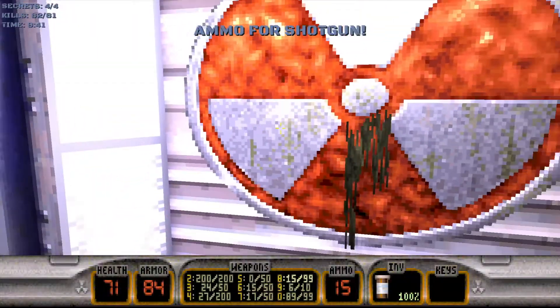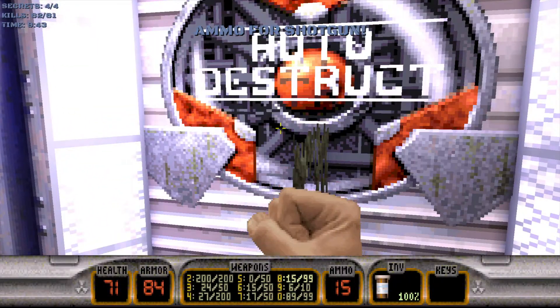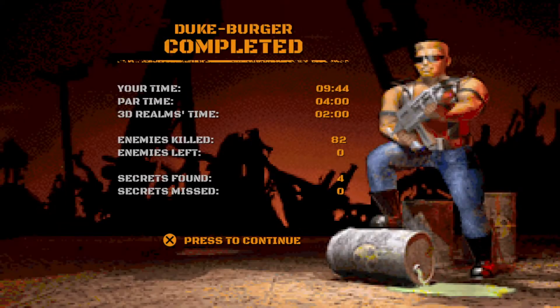So that is Duke Burger everybody — four secrets, 82 kills. If you liked the video, leave a like, leave a comment, subscribe for more videos like this, and I'll see you next time.